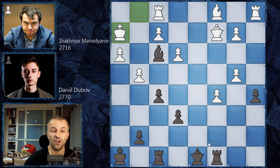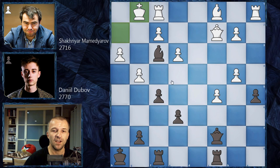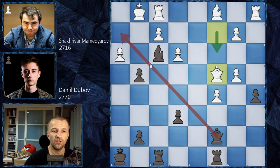Daniel Dubov goes for the other winning continuation — queen on c7. If you found this one, congratulations — very nice move. Because now the king has to go back, as the bishop controls the light squares and the queen controls the dark squares. This is the only move. And now we have f takes on g4. Shahriar Mamedyarov could try queen on c4 as his last chance to complicate the game, but queen on c3 doesn't work anymore because the queen is on this diagonal.